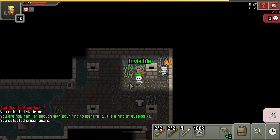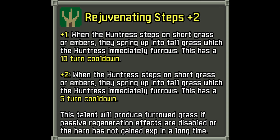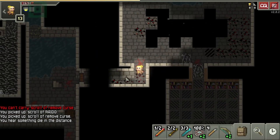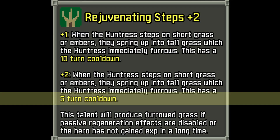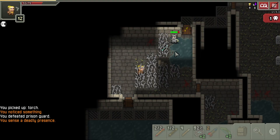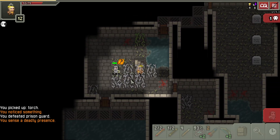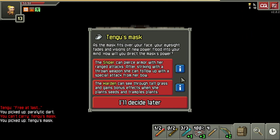Let's take a look at some of the Huntress talents, because they synergize really well with this build. Rejuvenating Steps, a tier 2 talent, lets you revive grass that has been previously stepped on or even burned by fire. This will trigger invisibility as well, and has a short 5 turn cooldown at plus 2. Another tier 2 talent is Heightened Senses, which lets you see enemies with mind vision within 3 tiles. Effectively, this means you can hide behind the grass tiles and see the position and statuses of enemies on the other side.